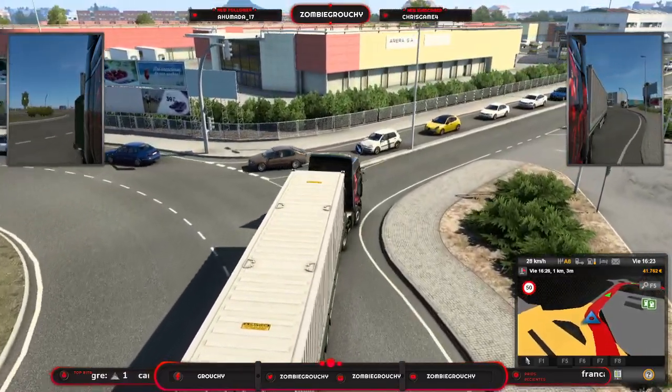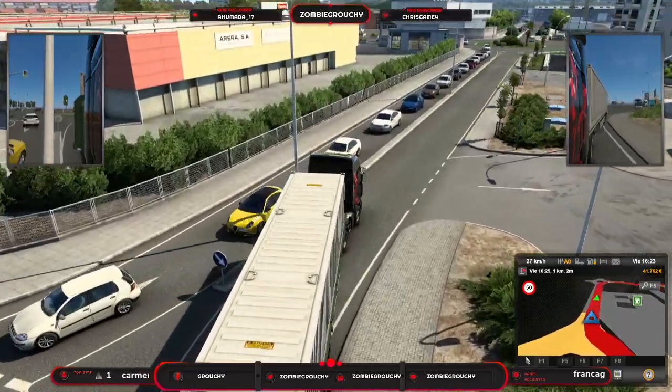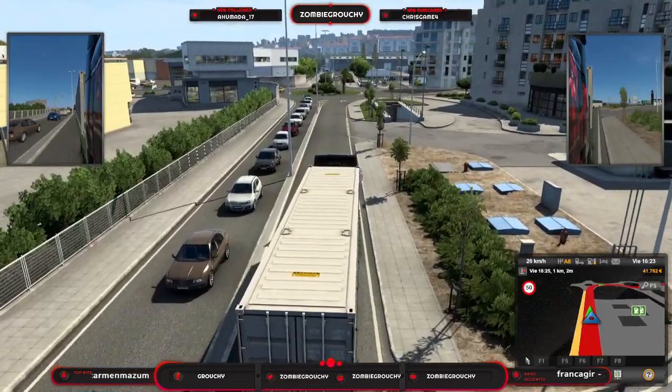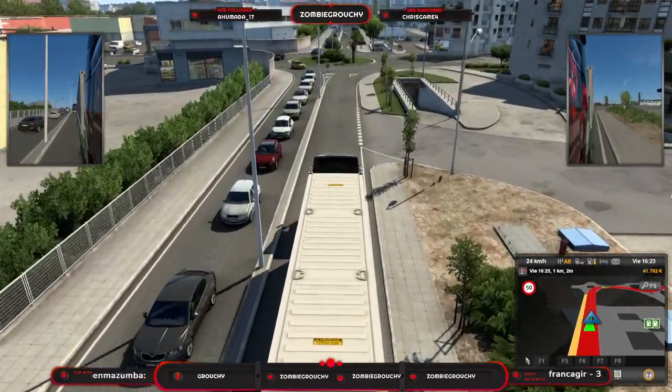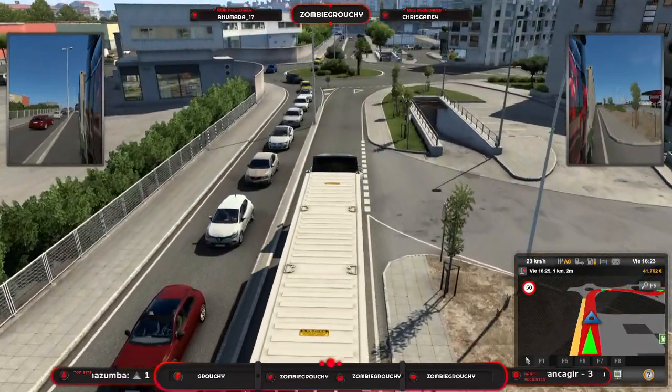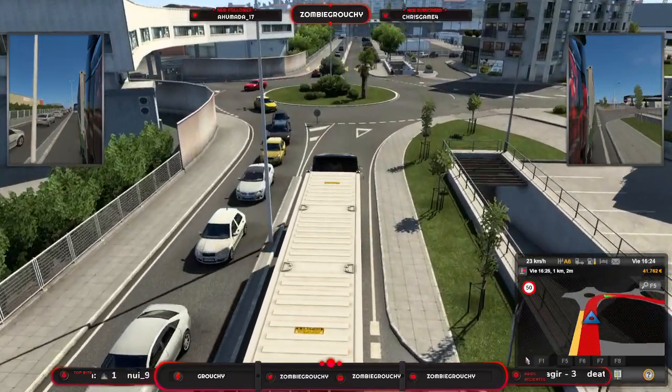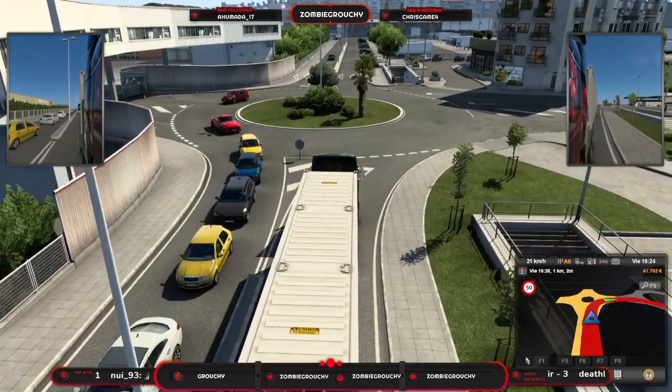Mira qué atasco y vaya golpecito que nos hemos dado. Y esto sin tocar la consola de comandos, que también podemos cambiar el nivel del tráfico. ¡Ojo el cochazo!